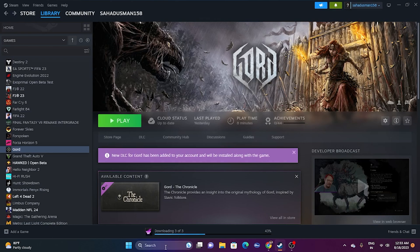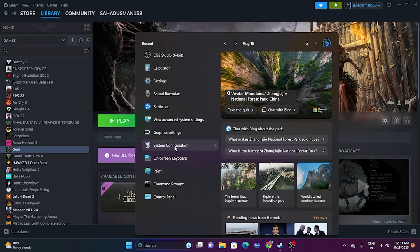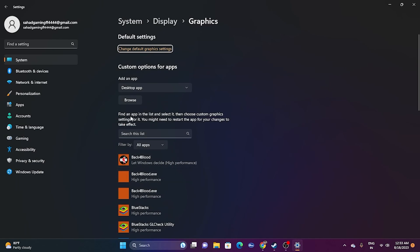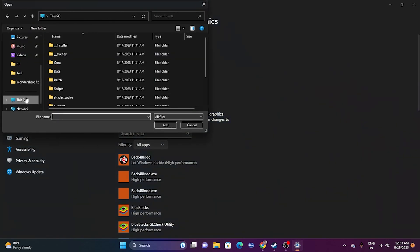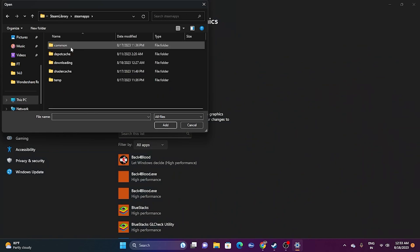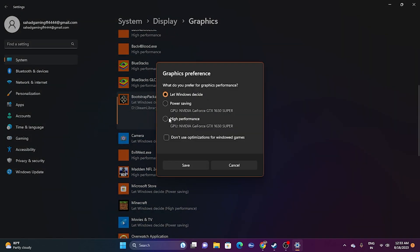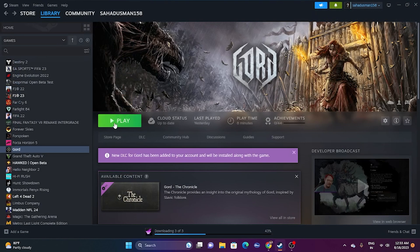Next, run the game on your dedicated graphics card. Go to Graphics Settings in Windows search. The game may not be listed, so click Browse and navigate to This PC > Local Disk D > Steam Library > SteamApps > Common, then select the game executable and add it. Once added, click Options and set it to 'High Performance' to ensure it runs on your dedicated GPU (e.g., NVIDIA GeForce RTX 1650 Super). This is a very important step.